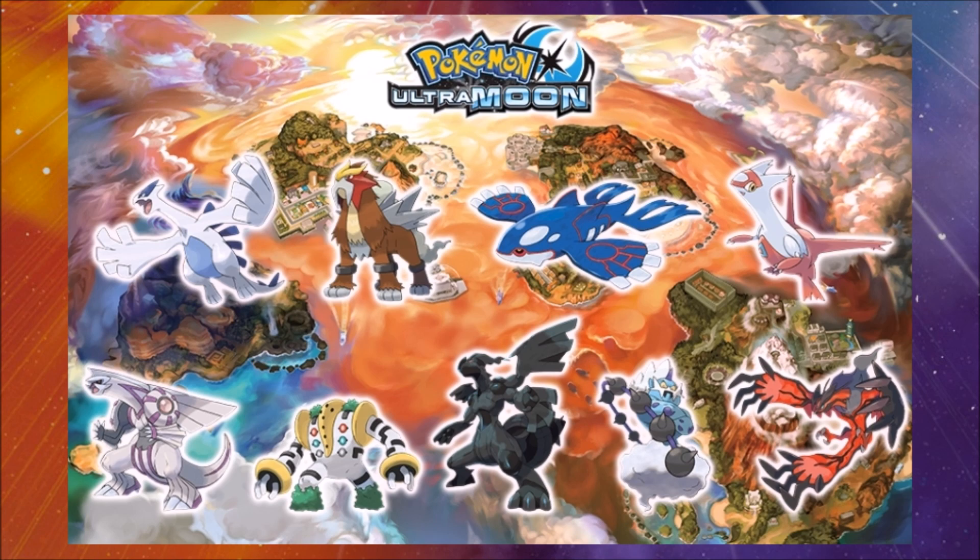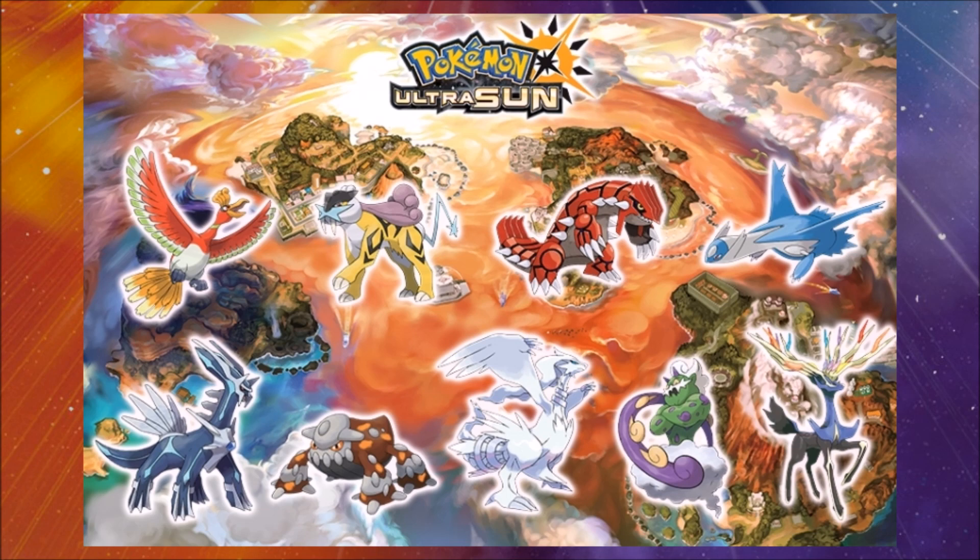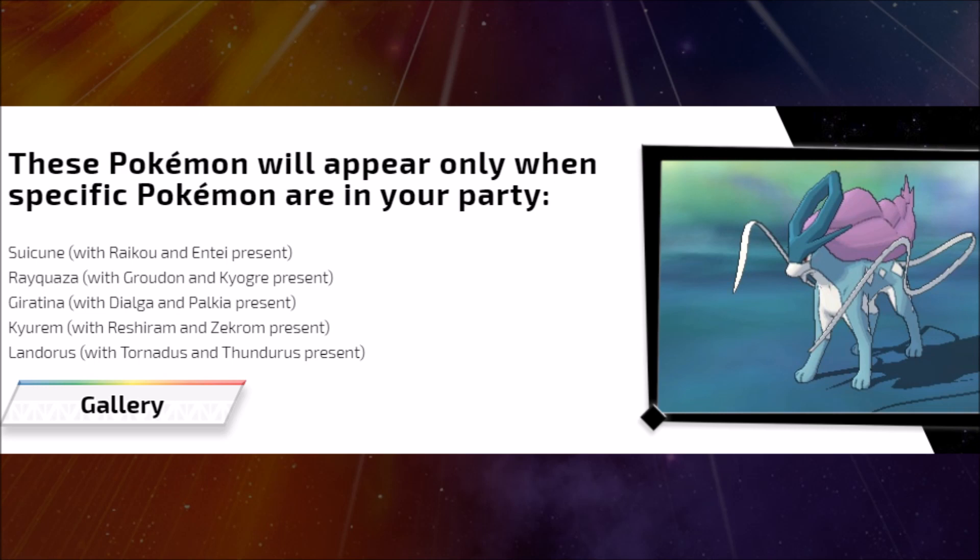Ultra Sun gets Latios, Groudon, Heatran instead of Regigigas, and Raikou among others. There are some interesting trio legendary splits between the versions. Ultimately, this is Pokémon — they want you to buy both games. Some legendary Pokémon require trading one from one game into the other to trigger the encounter.